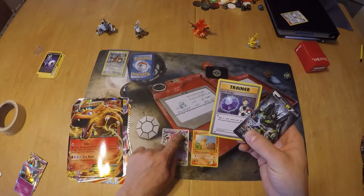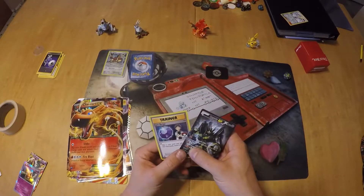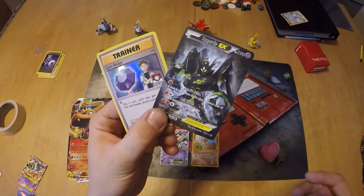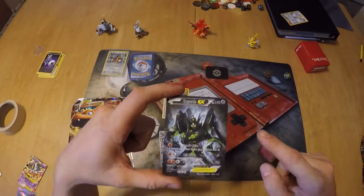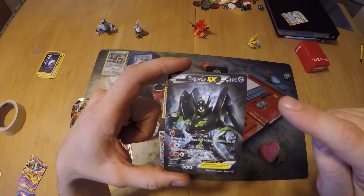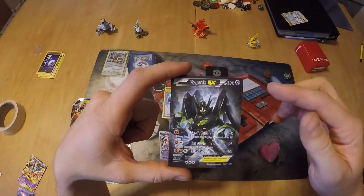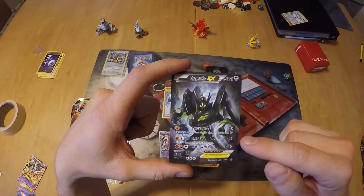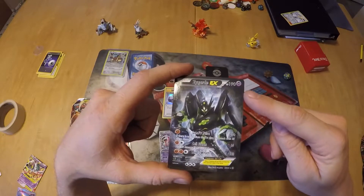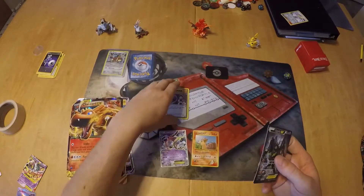Moving on to the front — all real Pokemon cards have a border. This is a world reprint of Hoopa which has a silver border, and the Japanese one has a goldish border. But some of these fake ones just don't have a border at all. Also, this Zygarde is a Fighting type, not Psychic — they obviously messed up. Sometimes you'll see hit points of like 500, or something just doesn't look right. All his moves are Fighting types.